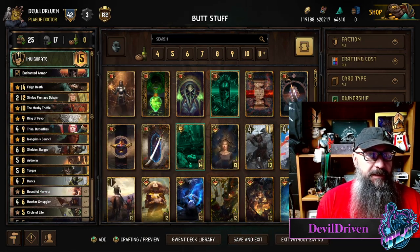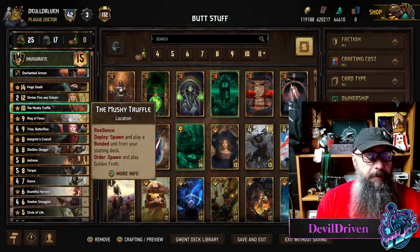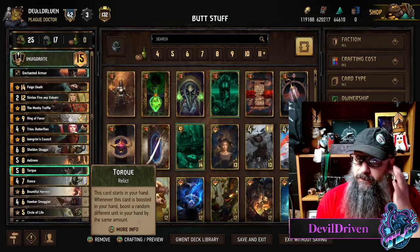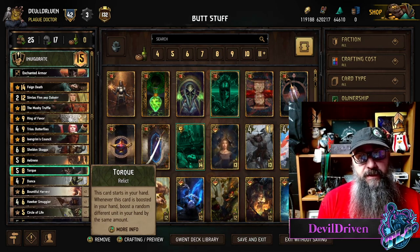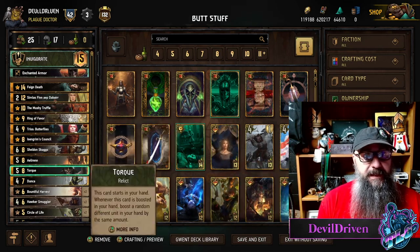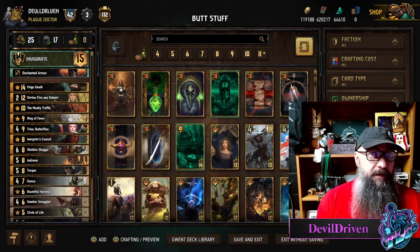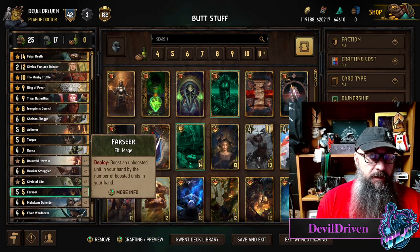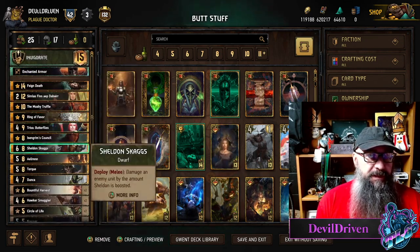A couple cool things with this one - you can mulligan Torque if you have a really great hand. You can put Torque in the deck, it boosts for three, and then Torque will put another boost on something else. The list functions pretty much how you think it would.